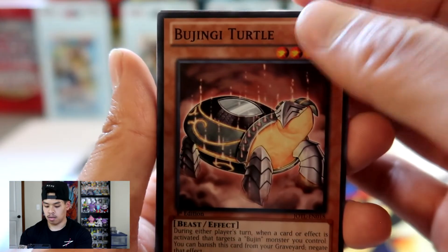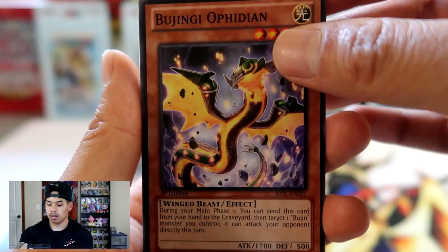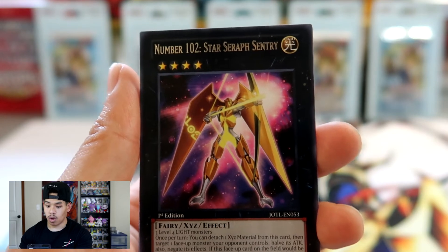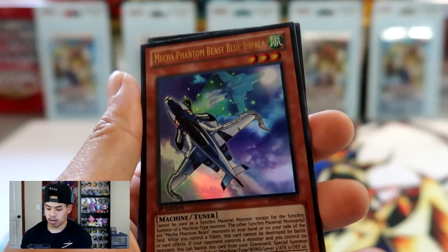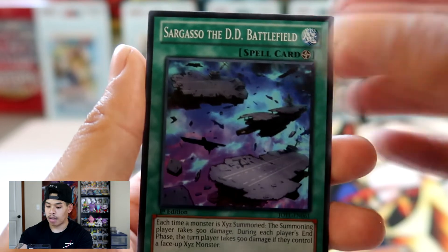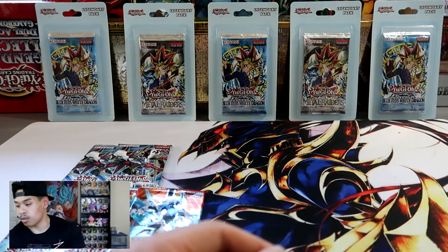Judgment of the Light. We got Bujingi Turtle, Googly Eyes Drum Dragon, Bujingi Ophidian, Armageddon Designator — this looks pretty dope — Number 102 Star Seraph Sentry, and a Mecha Phantom Beast Blue Impala. There goes our first foil from Judgment of the Light — I don't think it's worth much, but it's a foil nonetheless. It's an ultra rare, can't complain. We also got Bujingi Wolf, Sargasso the DD Battlefield, and Star Seraph Scout. So far, three foils — not bad at all.